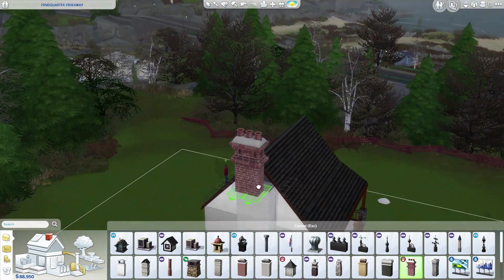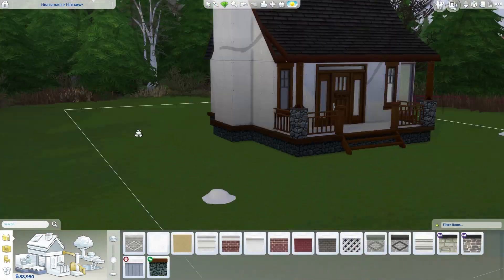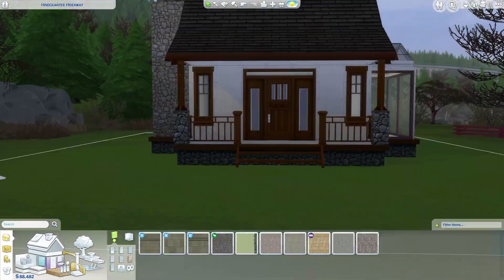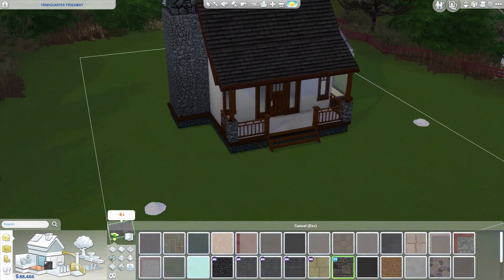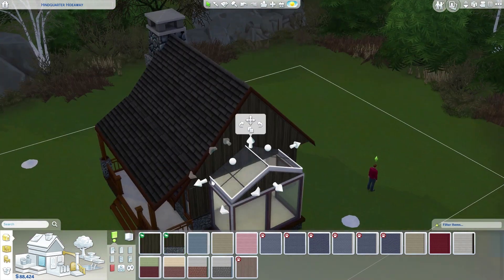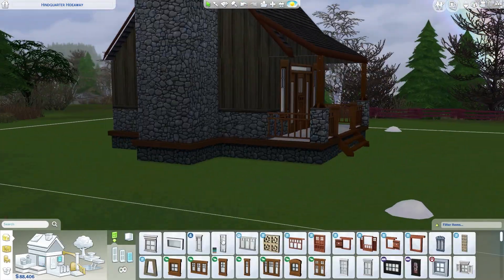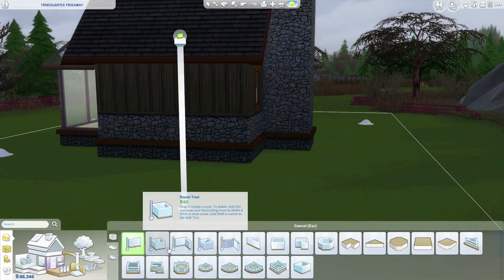The fireplace top piece is in this build — it's roughly four by four. I could have put it on the roof but decided to put it on the side. I used a lot of the seasons wallpaper for the outside and inside, and went with a glass roof on part of the house.